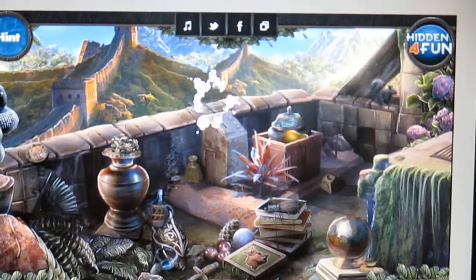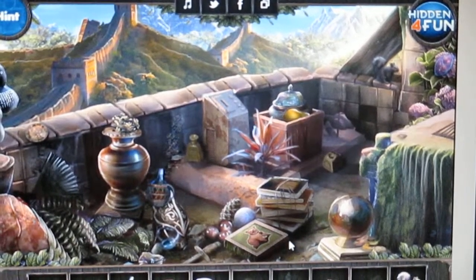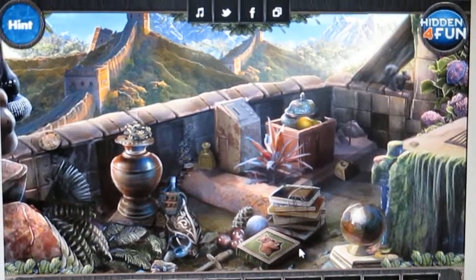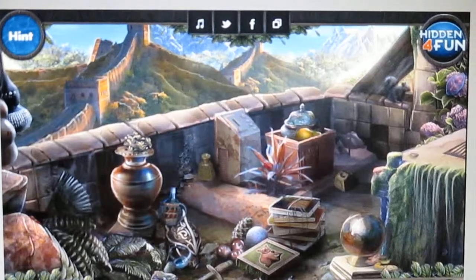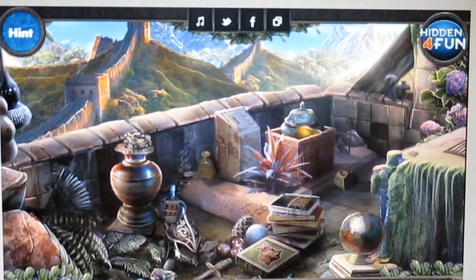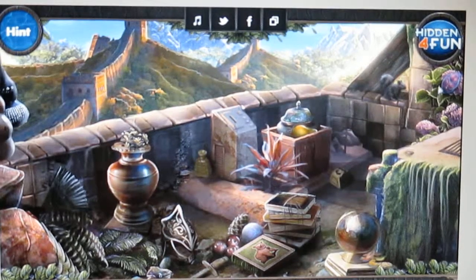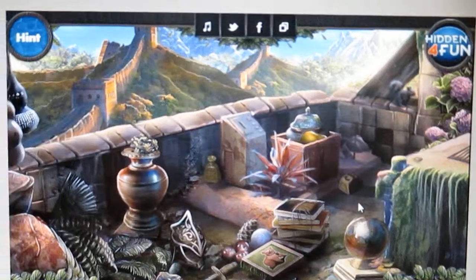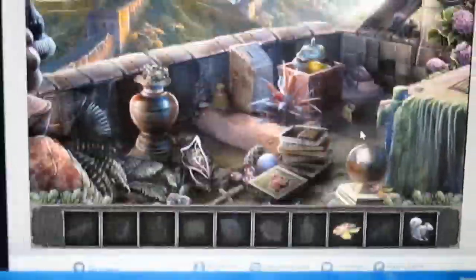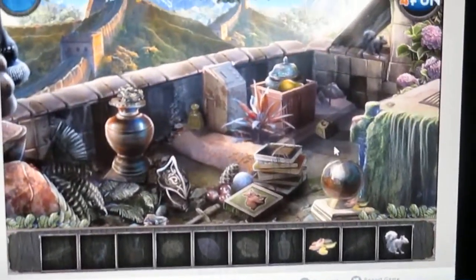Roses. Broom. It's got some kind of coin thing. Ring. Bottle. Flower. Looks like it's got scroll and nuts, and you are not focusing. Focus, camera. We can do this. We are a team.